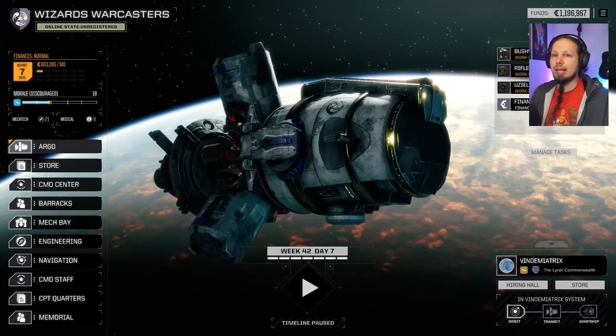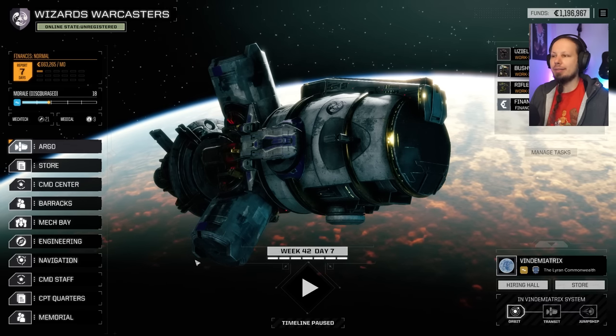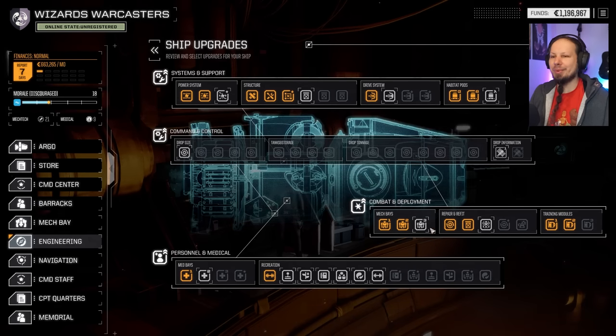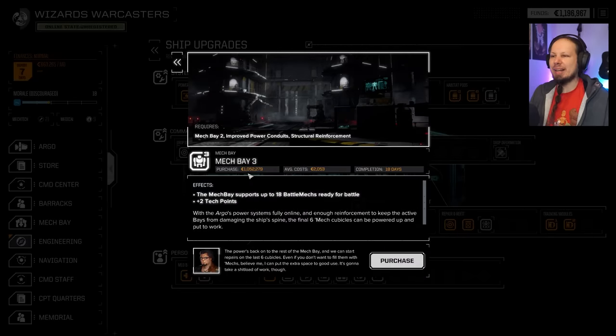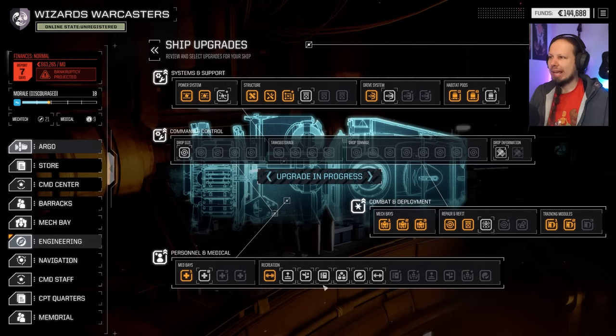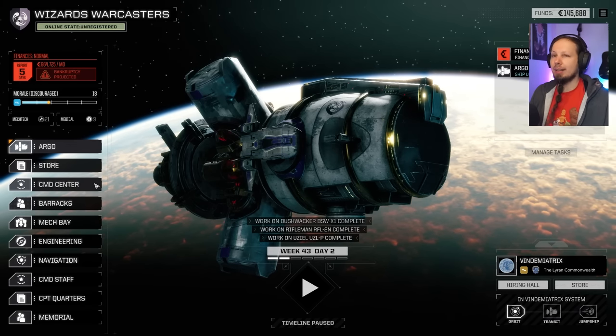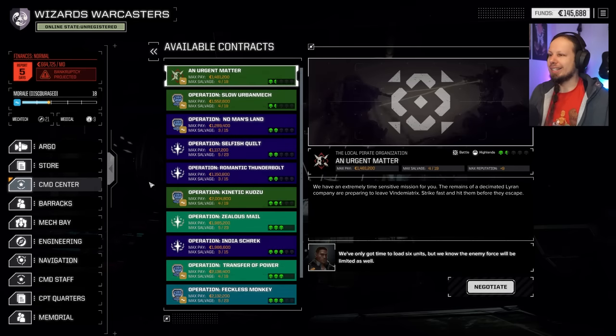We need like three days to get on the battlefield, but luckily enough we have enough. We also have the Argo upgrade ready. Mech Bay number three is a million — it takes all the money away. Let's go Bara Broke again! We can get money back, no problem. So done — it's time to hit the battlefield, guys. Let's do it.